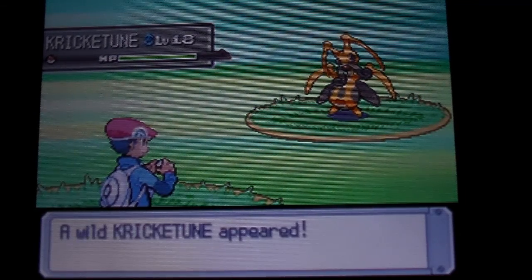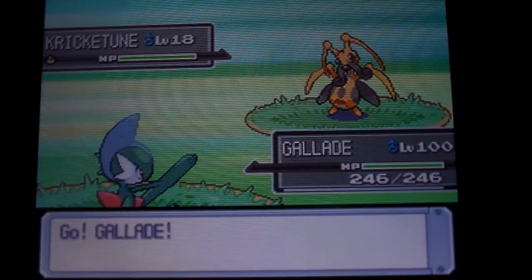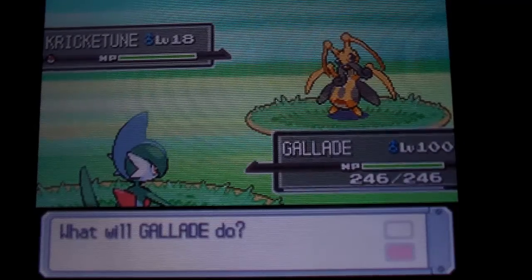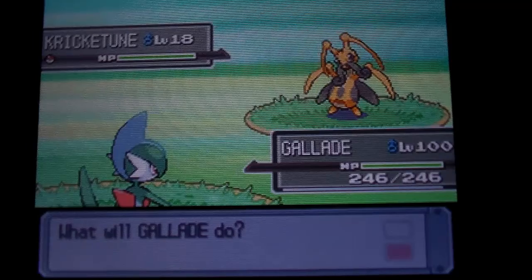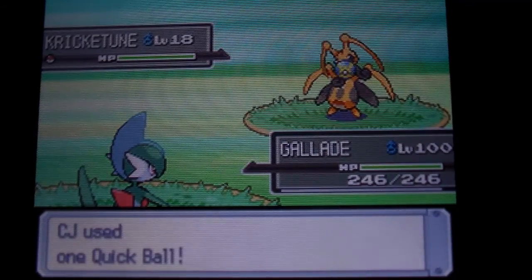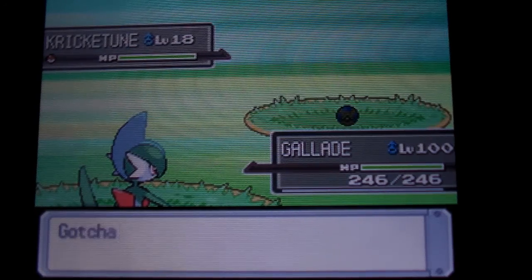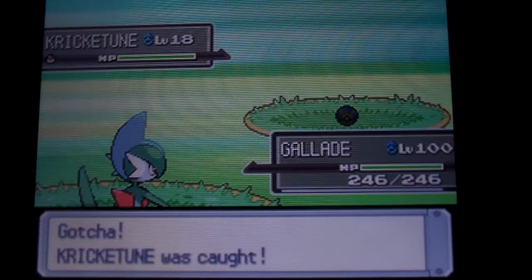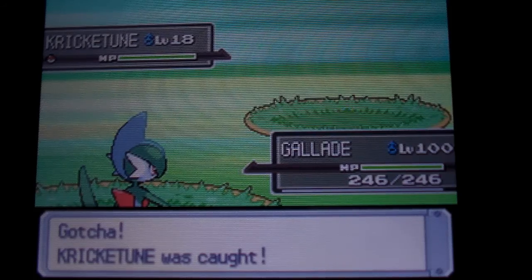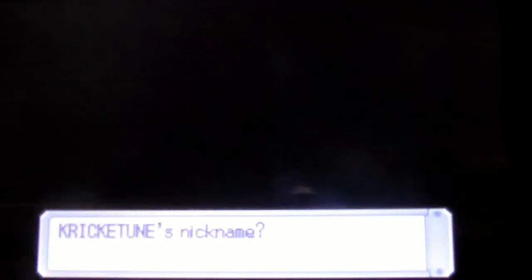I now have a hunter for every one of my fourth-gen games — well, a hunter that I like and is shiny. Let's try a Quick Ball — hopefully it catches. There we go, that one caught really quickly. And just like the other one, I am going to name this one 'three' for now. I'll rename them before I trade them to my other games, but this is just so I can tell which ones are which.